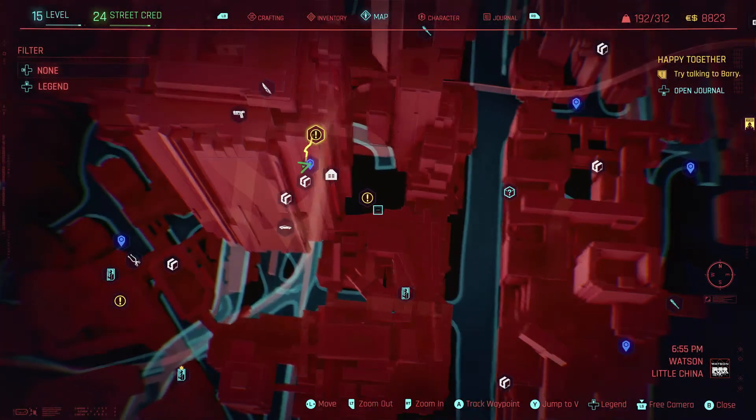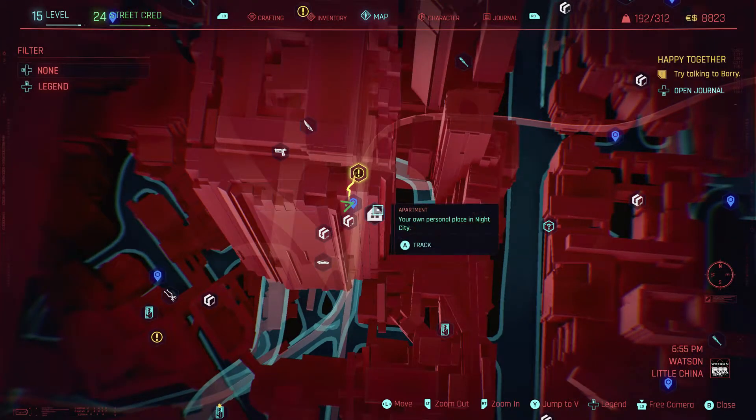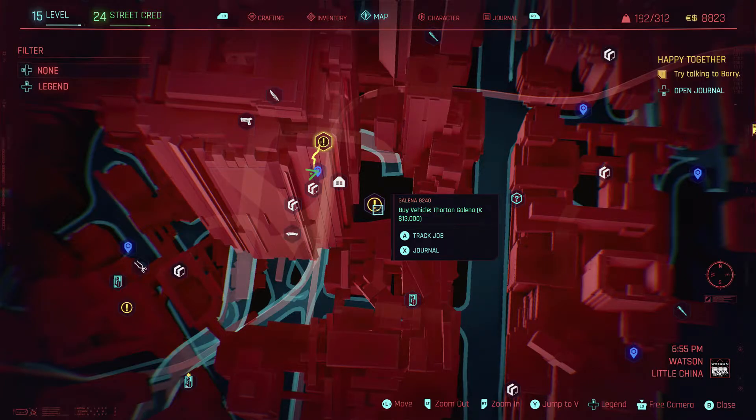Another thing you can do if you zoom in — if you're not sure what something is, hover over it and it will tell you. So it says 'drop point: used for selling and depositing items,' 'apartment: your own personal place,' and you'll get used to these. There's also an option to buy a vehicle down there.